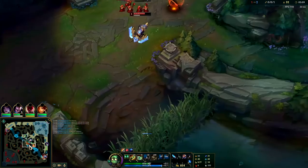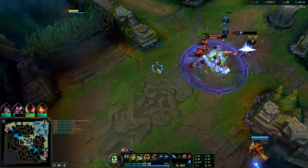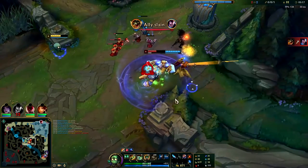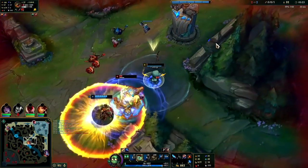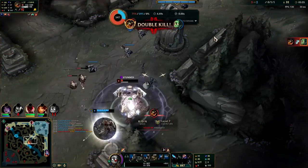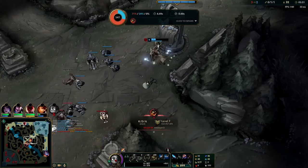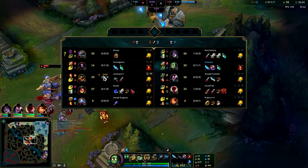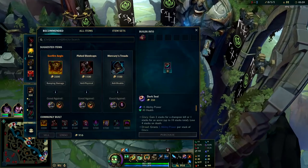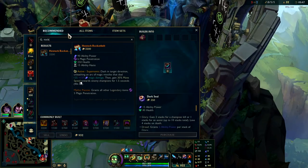Leona's roaming mid, Renekton is missing a little bit of HP — might be able to do something here. He's level six, and he actually dashed the wrong way. He might actually get a triple even though he dashed the wrong way. That champion is cracked. I was only level four to be fair — I don't know how he hit level six this early, like at 5:20. That is very, very early.